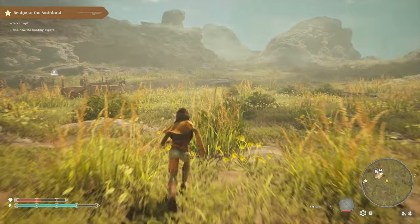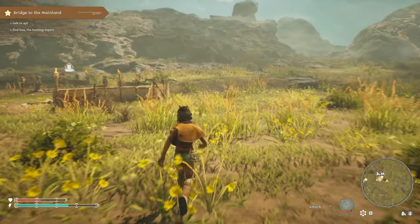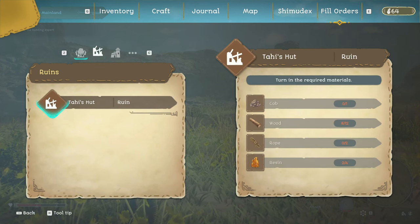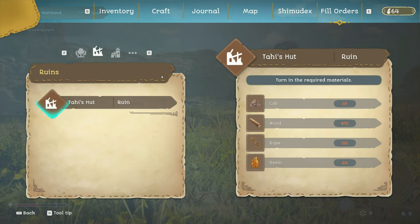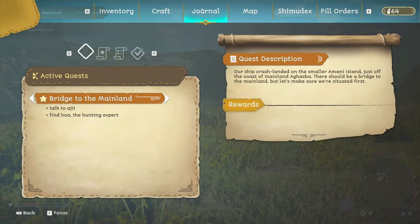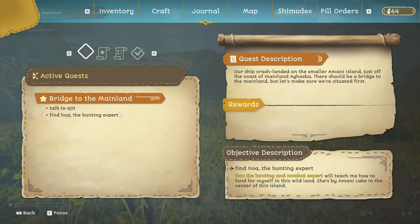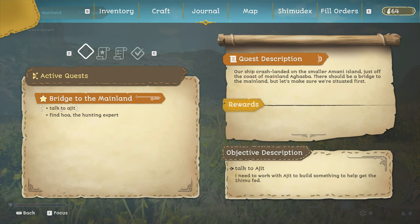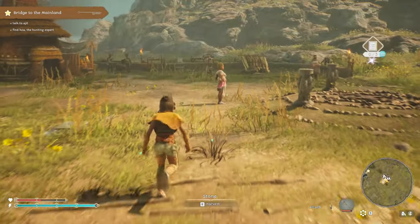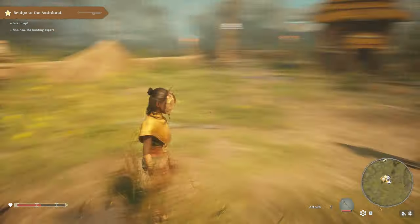Okay, back to the quest set. So we need to talk to Ajit — that's the ruin, that's back there with the spider, we're not going to do that just yet. Talk to Ajit, and we need to find Hoar. Ajit — oh yeah, that was the thing last time. We could start feeding the Shemo. So where is Ajit?